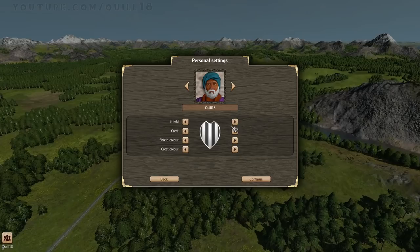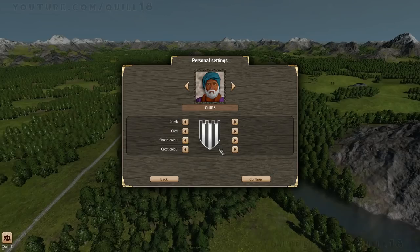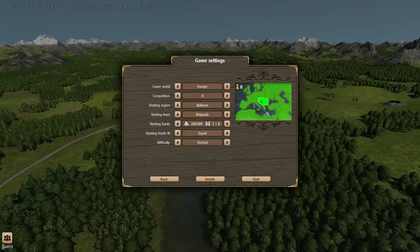We get a few more openings. So there I am, Quill 18. We can design our crest — I've already designed this one which I like quite a bit, but you can see there are a bunch of different shield shapes. You can choose different types of stripedness and color, and the crest color as well. I'm going to go with that one over there.